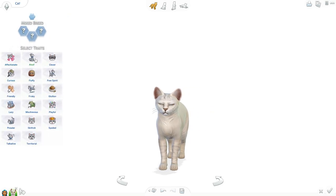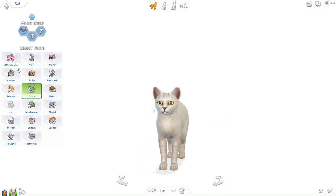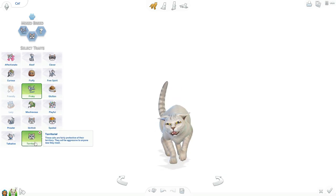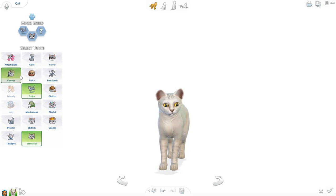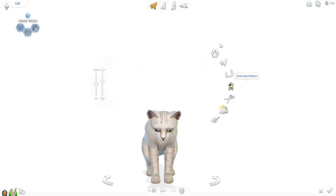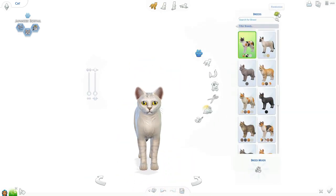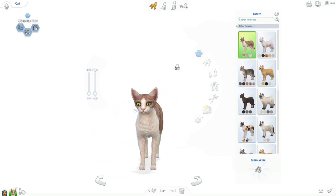All right, so let's do the traits. I'm going to close my eyes again. Ooh, frisky. And then territorial. Oh my gosh. And curious. So that's interesting. Actually wait — we need to pick a breed. Interesting. What kind of cat is this? Cornish Rex.